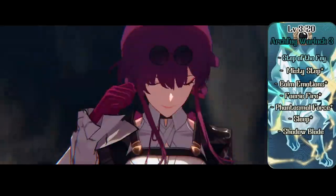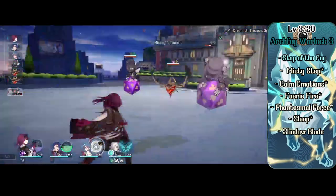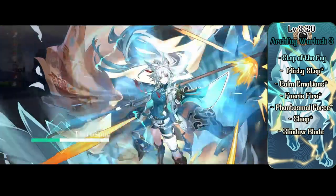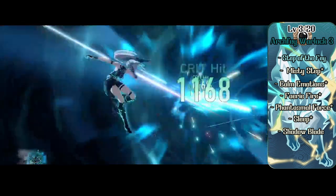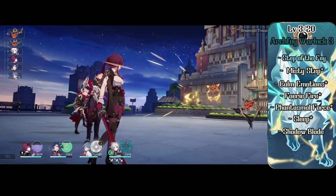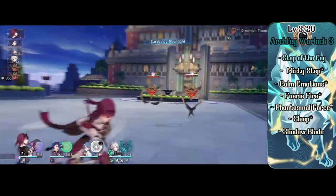At level 3 Warlock, Faischau gets the Archfey patron as her subclass. She gets Step of the Fae, which allows her to cast Misty Step for free up to her charisma modifier each day. When she casts Misty Step, she can choose herself or someone within 10 feet to gain temporary hit points, or when she teleports, enemies near her must make a save or have disadvantage on attacks against anyone else. Archfey also gives Faischau Misty Step, Calm Emotions, Fairy Fire, Phantasmal Force, and Sleep as always-prepared spells.